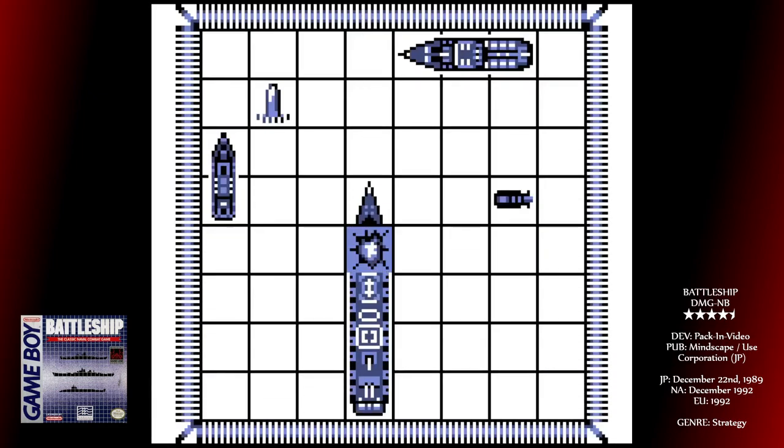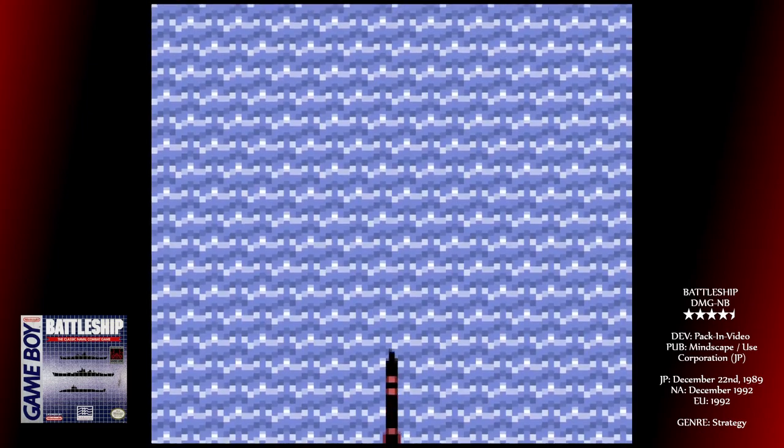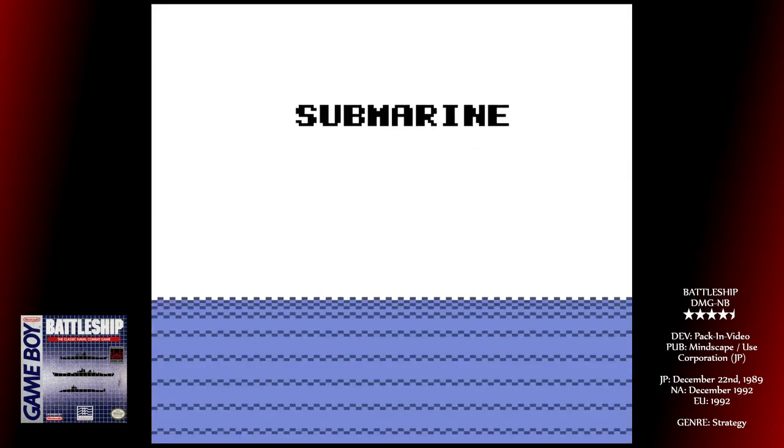The AI initially isn't the smartest — they'll often attack previously tried squares or go for single squares when you've only got a 2 square ship left. However, it does increase pretty well, until you're at a stage where luck is your biggest asset.